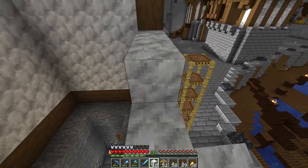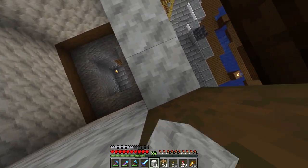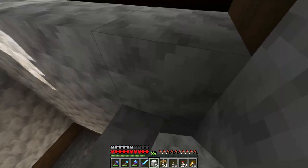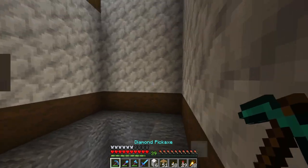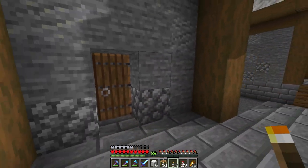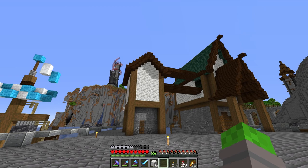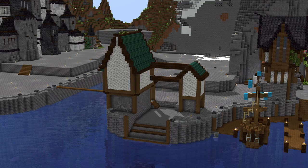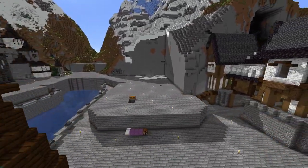Let's get some walls in. I'm going to once again turn to my good old trusty Calcite. Whenever this block first released, I thought it was going to be one of my least favorite blocks in the game. Turns out I use this stuff a lot — I really like it. It is just such a very neutral color block. And when you mix in diorite with it, it actually turns out to be a pretty good-looking pattern. Our walls are now in and this thing is coming together pretty good so far.